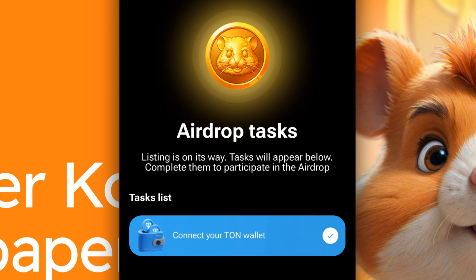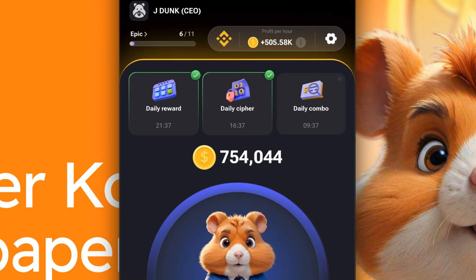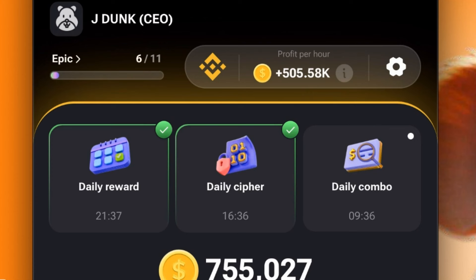The only thing they have right now as far as tasks to make sure you're qualified for the airdrop is to make sure your wallet is listed. They've also said one of the key things is to make sure that you have the most amount of profit per hour, which is this metric right up here at the top. Right now I have 505,000 per hour, but I keep trying to stack that up.